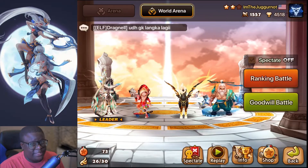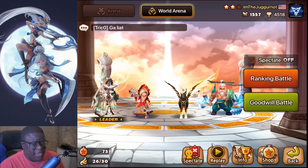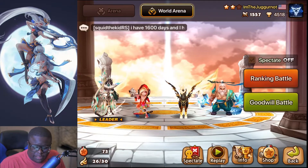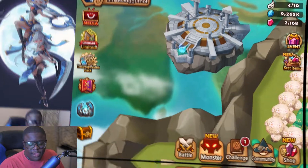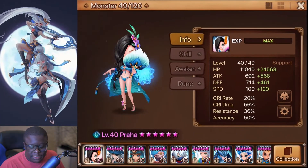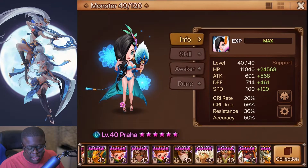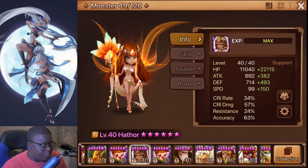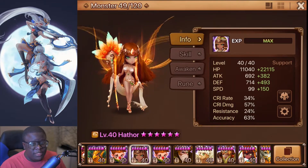So basically this is one of my best uses of climbing. I think today I'm just going to do some regular RTA gameplay. I have some pretty cool monsters that a lot of people would love to have. Like one of the monsters I love using is Hothor. Hothor is a pretty good unit for RTA — probably one of the best units right now. Actually, I think she is the best unit in RTA right now.